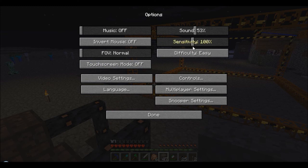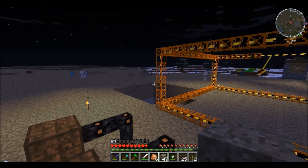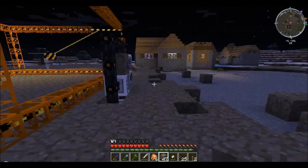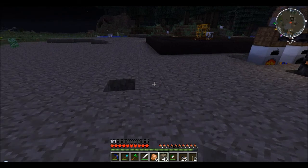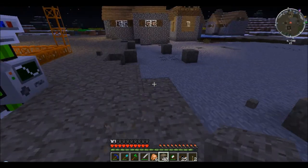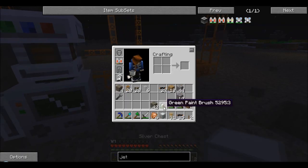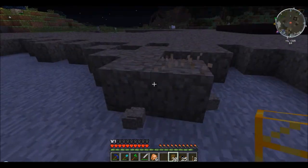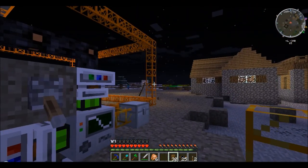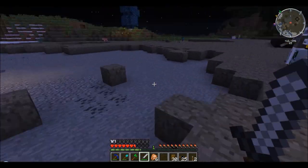Let me go peaceful for a sec, then back to easy. They just spawn right back — mob spawning seems worse in Feed the Beast than vanilla, I don't really know. I forgot to do something — place that, there we go. We do like two hearts of damage because I don't have any armor on.